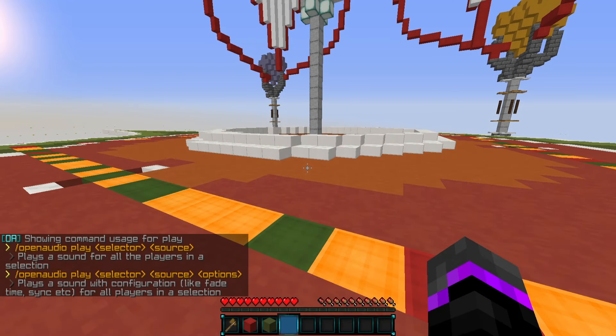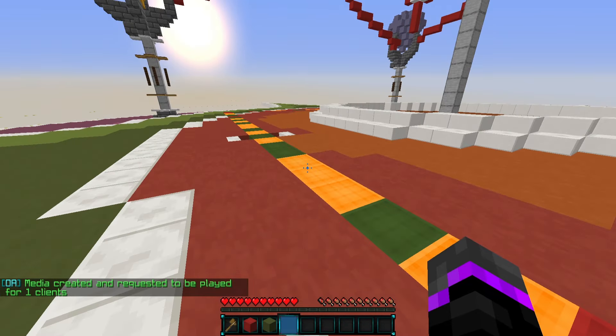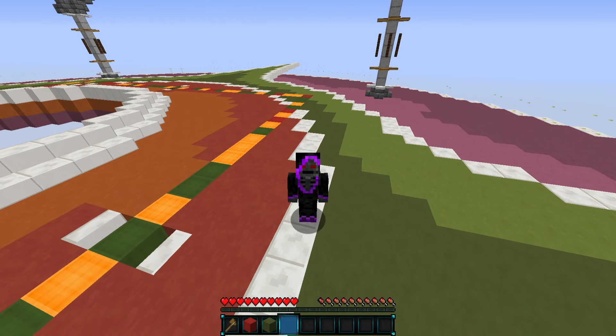Going back into Minecraft, we can do the play command — you can either specify a specific player and the source or various options. So we'll do 'play', then 'SoulStriker', then the source. Go ahead and play that, and now in a few seconds it should connect to the API server and start playing — and there we go, let me bump up my volume.